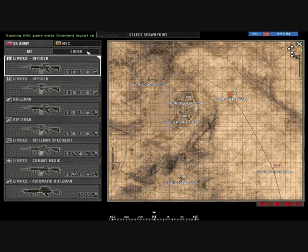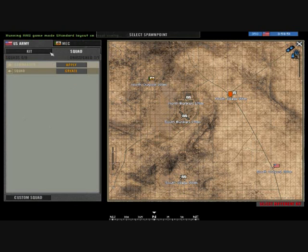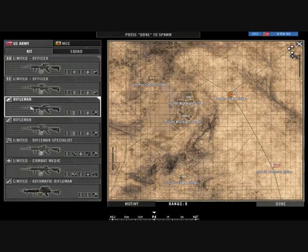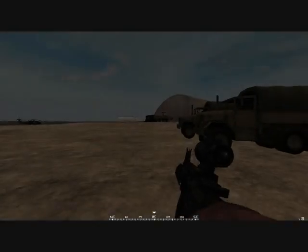So this is your squad menu. Generally I recommend you join a squad more than create one. With PR you always have to be in a squad — you'll get kicked from the server if you're not, and you'll definitely get kicked if you don't use teamwork. So I'm going to create a squad and spawn with a rifleman kit.